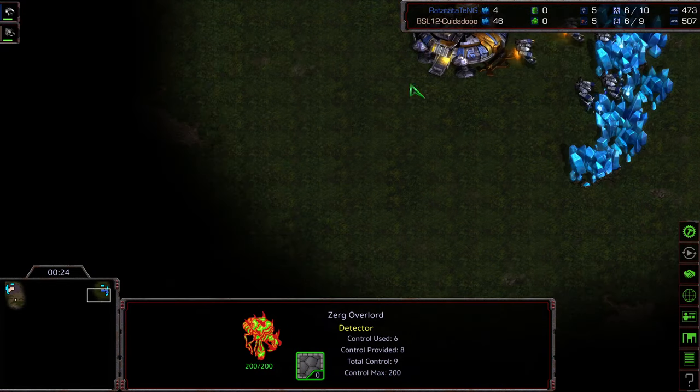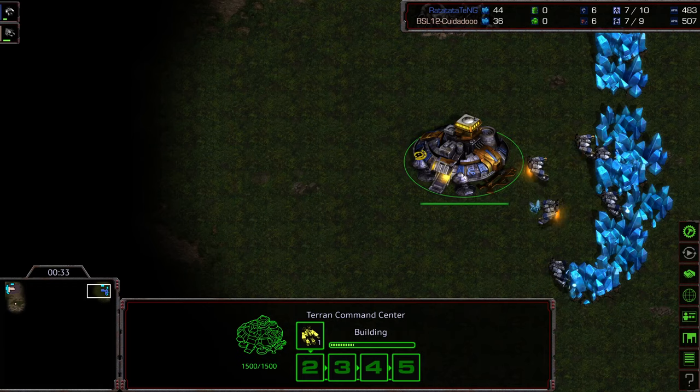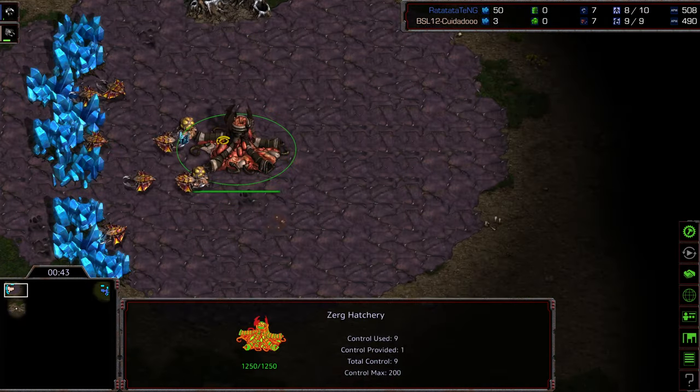Overlord is going bottom left-hand corner first. And knowing the initial play styles, if we see Zeddy open up with Overpool again, I think I would give a little bit of an advantage to RTG. But RTG's gotta block — he's gotta get that ramp.